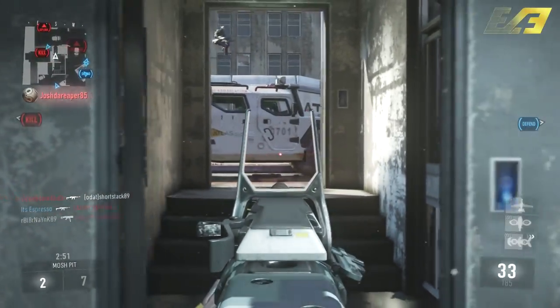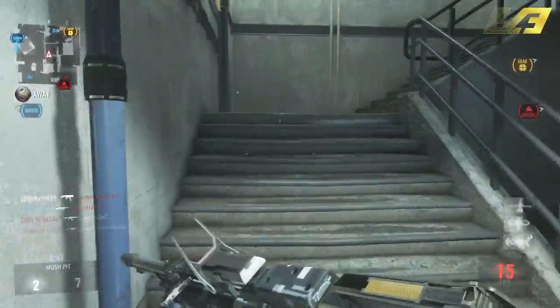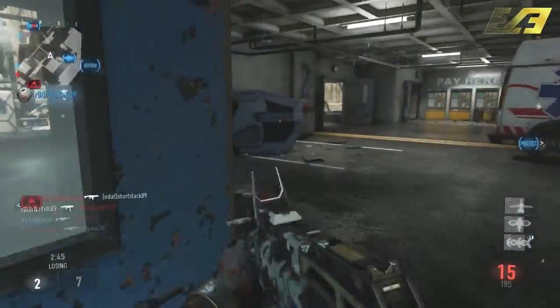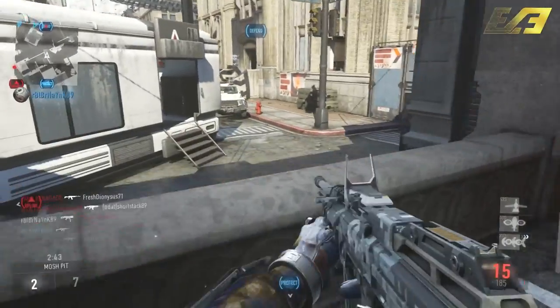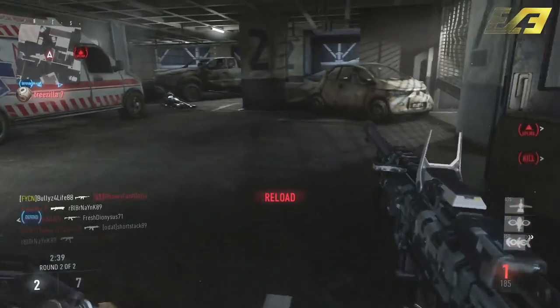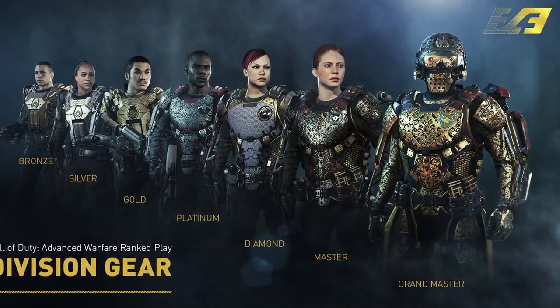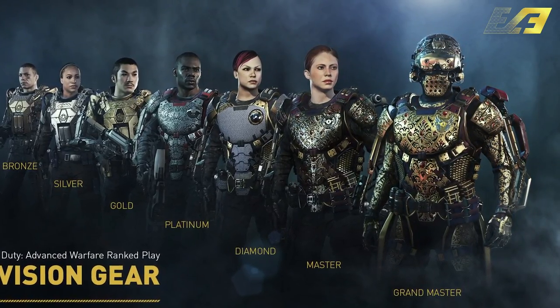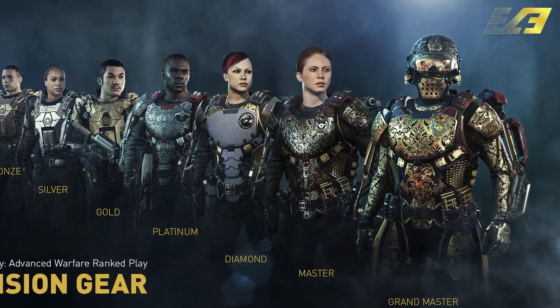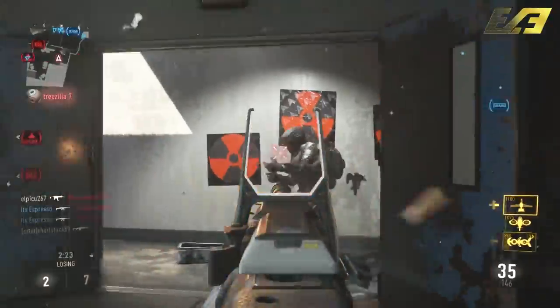There is still a decent amount of time to rank up, get the best division you can possibly get, and then get some awesome loot for it. The divisions are Bronze, Silver, Gold, Platinum, Diamond, Master, and Grandmaster. All of those have their own respective divisional loot that you can acquire — I'll put that up on screen now so you can see exactly what they look like. There are some really cool ones, especially as you get up higher in the ranks.